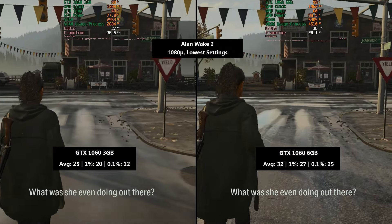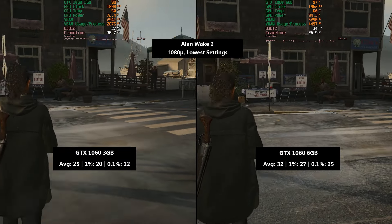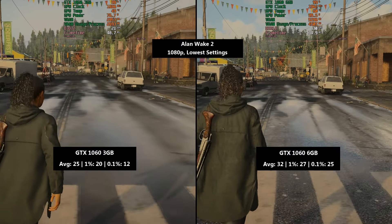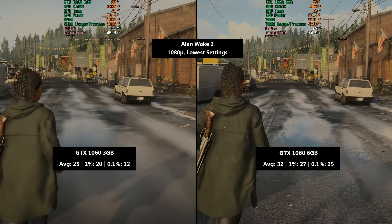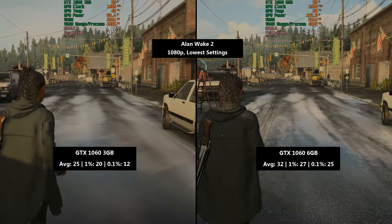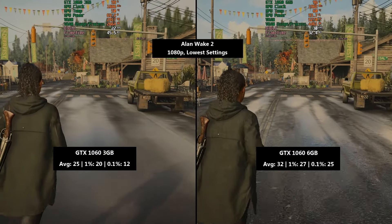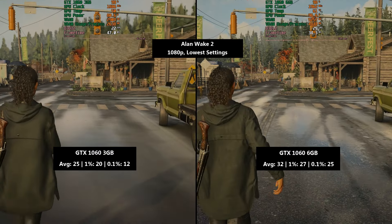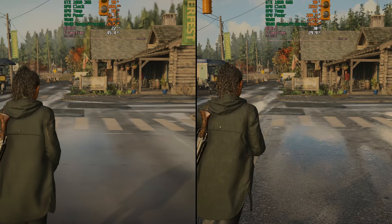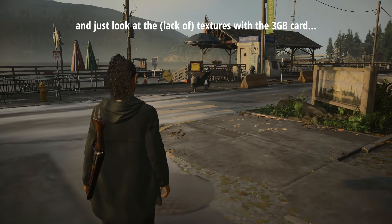For the 3GB 1060 we saw 25fps on average, a 1% low of 20 and a 0.1% low of 12. The 6GB card hit 32fps on average with a 1% low of 27 and a 0.1% low of 25. In my opinion this is the difference between not quite playable and just about playable, because the 6GB card is pushing us over that 30fps threshold — the bare minimum for slower-paced third-person titles with an entry-level GPU.